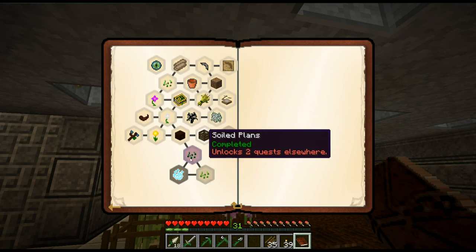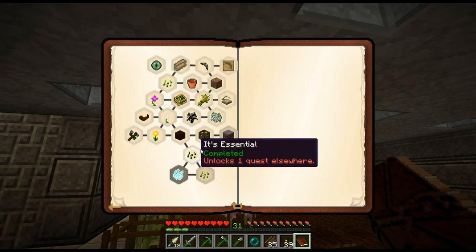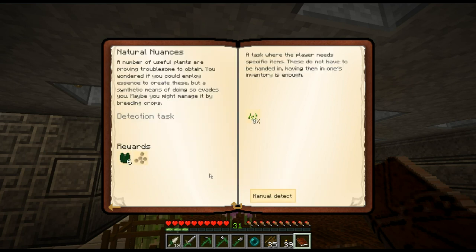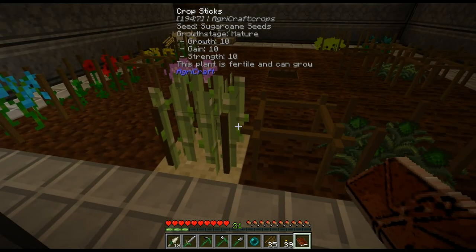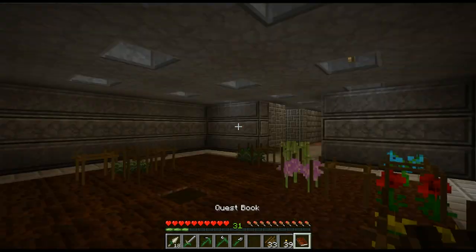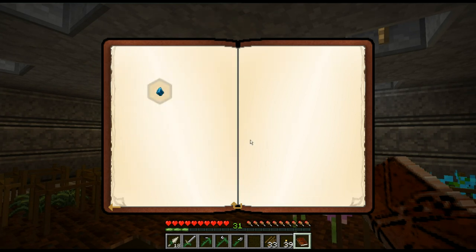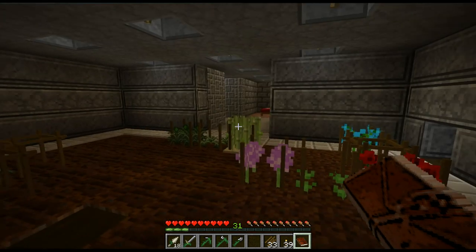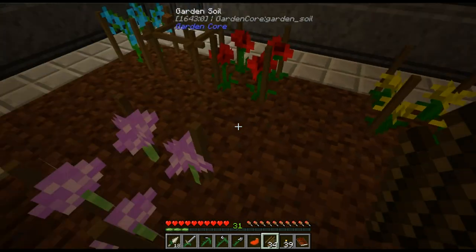We've got the first generation of essence seeds cycled, and as such we have enough essence powder to complete this quest — it gives us an ender pearl. The next demand is for natural essence, which I'm already working on breeding over here. Nature essence is just essence plus sugar cane. I got an ender pearl from the quest reward too, and we've also unlocked our Botania chapter — its first demand is to make a runic altar, for which it will give us more ender pearls.